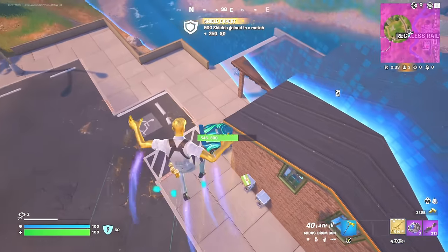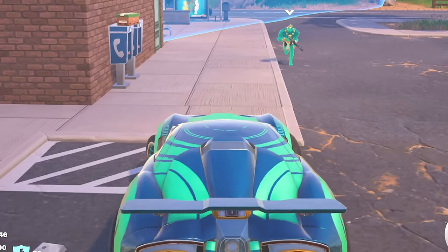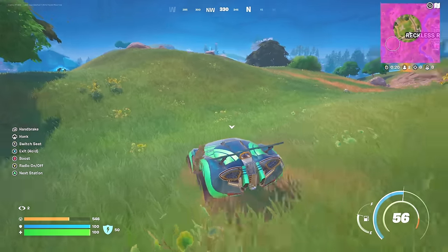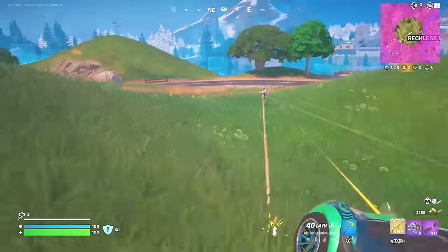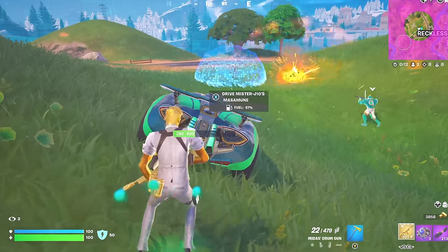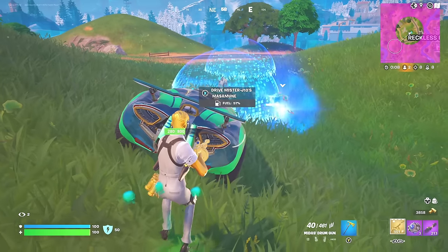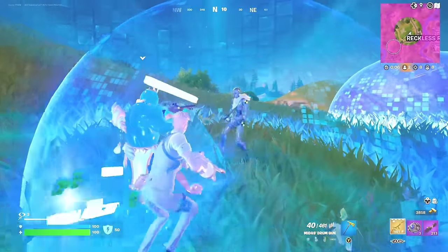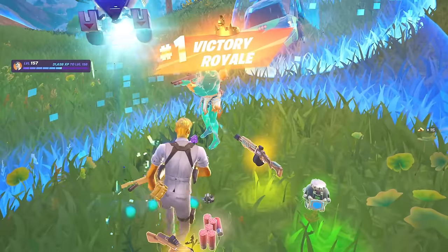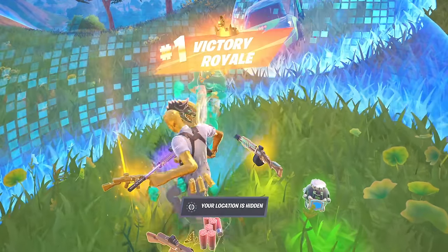I might as well pick up some shockwaves. Let's steal this car. NPC, get in. I'm back to full health and shield — let's go. There's one player left. They're right there. Let's get out. He's in a shield bubble — I'm going to go inside the shield bubble with him. Let's get him. Yes — let's go. Did I get him or my NPC? We've done it — got a Victory Royale as Midas!